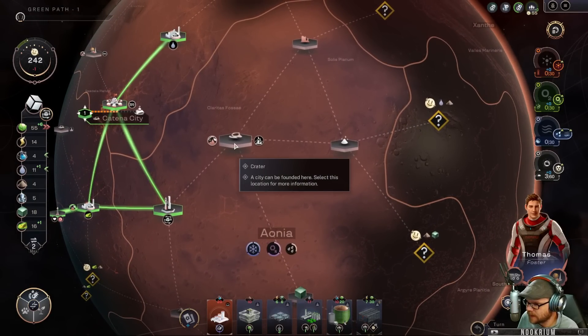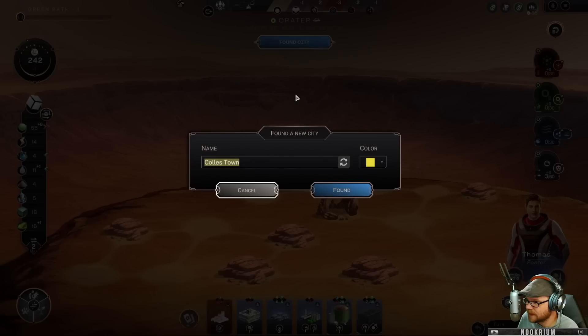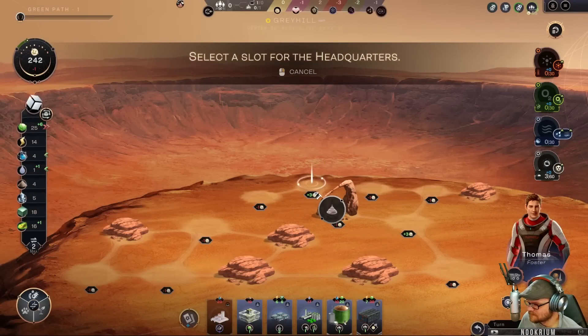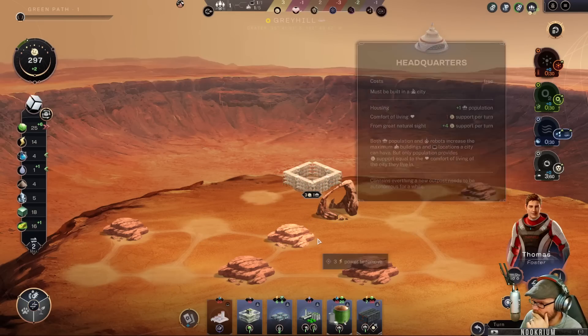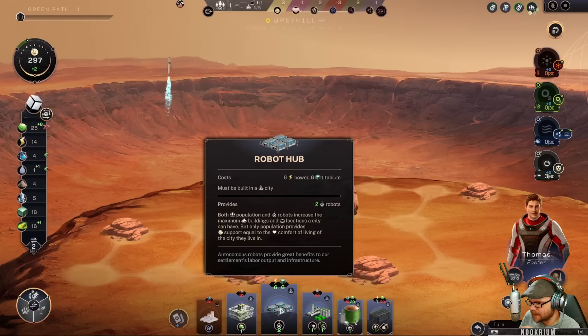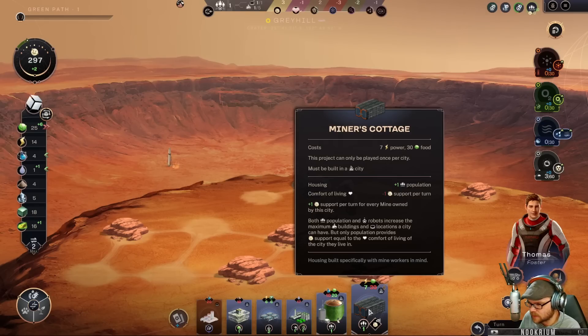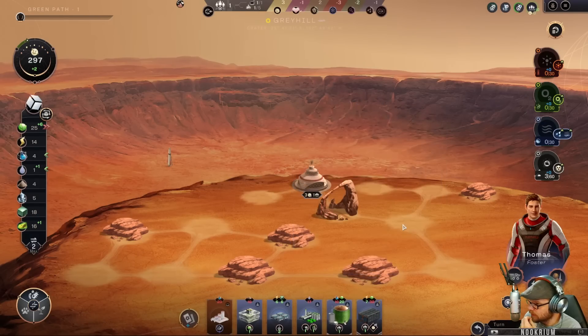We've got enough stuff to build a town here in the crater. We found a city location. We're going to call it Gray Hill. Let's make it yellow. People want to live next to that big rock — there's a big boost for people being there. I can put my headquarters there too, so I'll do that. If we get some more science we can put eco-homes in there.